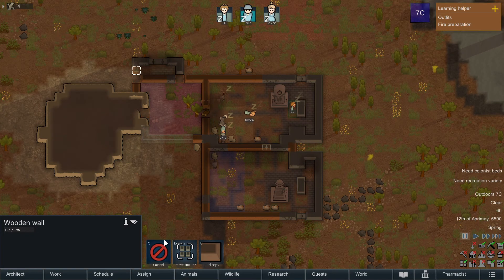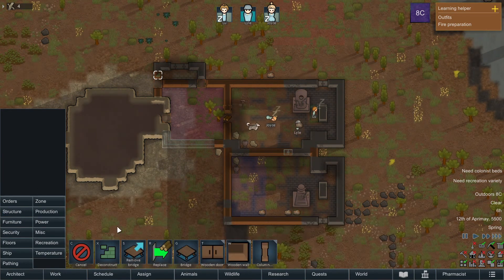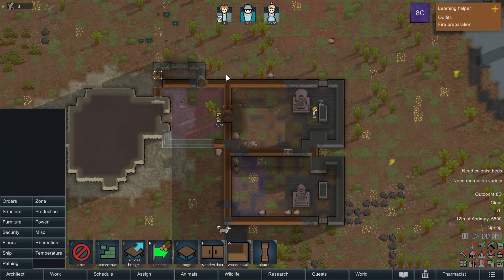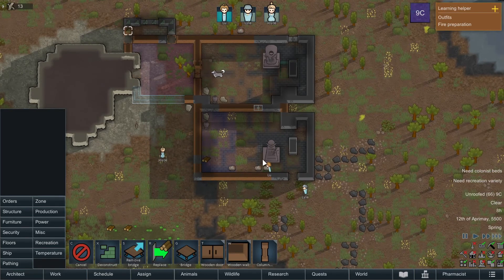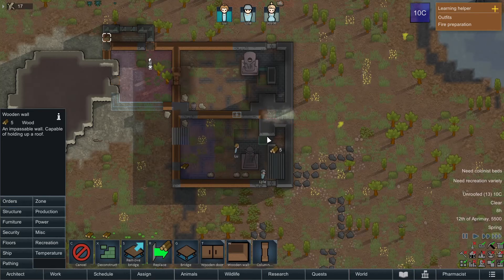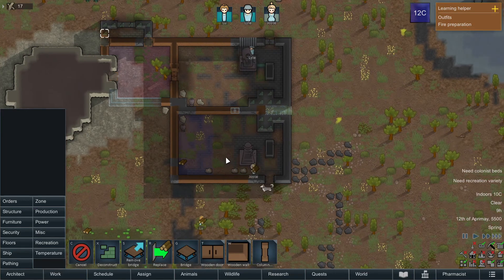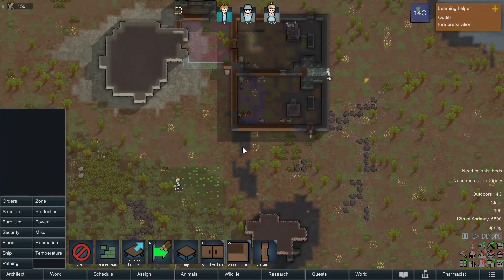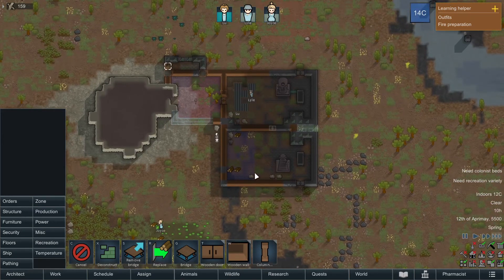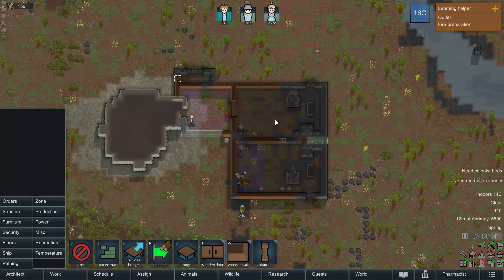Let's deconstruct this. I would want to go to architect, structure, and deconstruct all of this. Maybe we want to have wooden walls in here and deconstruct this and this. This is all interior now.